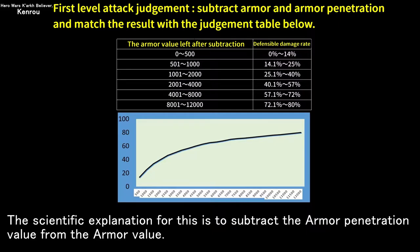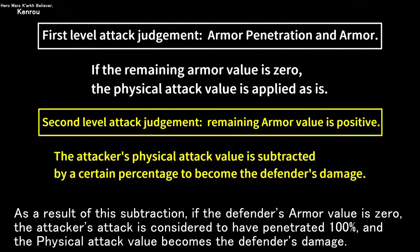As a result of this subtraction, if the defender's armor value is zero, the attacker's attack is considered to have penetrated 100%, and the physical attack value becomes the defender's damage.